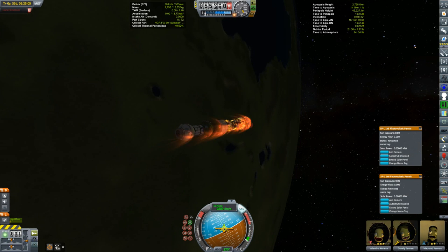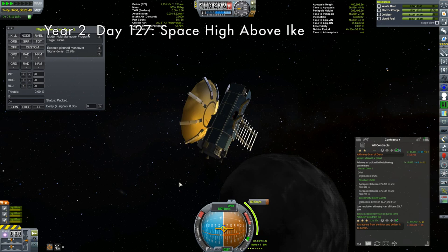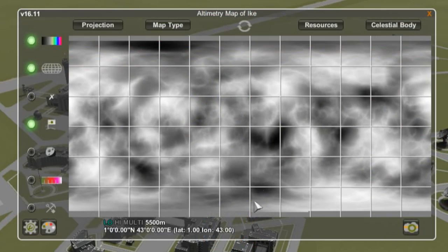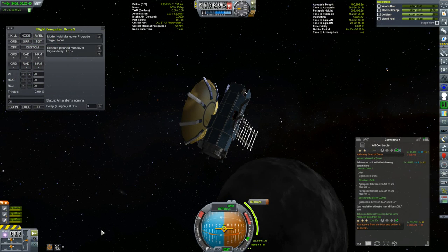Just bouncing between two missions in an episode isn't really my style. In episode 116, the Duna-1 was inserted into orbit about Ike and has now completed its low-resolution altimetry scan of Duna's oversized satellite. Now it's time to put it in orbit about Duna.